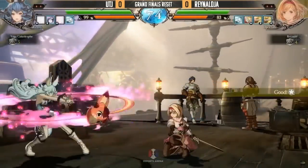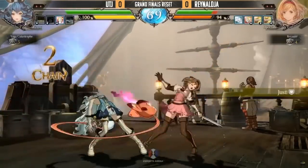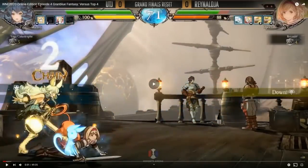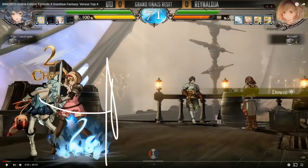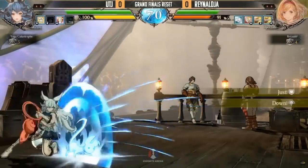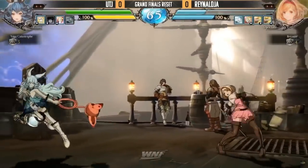That punish didn't connect because he blocked it so high up in the air. Reynolds knows the matchup — this is a good example of matchup knowledge. He stand blocks with the guard button here because the expected mix-up is a roll through to that side so Fairy can get out of the corner. It's a really common setup. UTJ is looking for the uppercut, so you dodge to make the GG hit and get a combo, but he still gets pressure even if Reynolds doesn't uppercut.